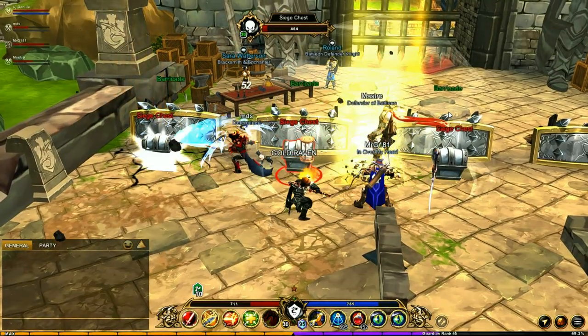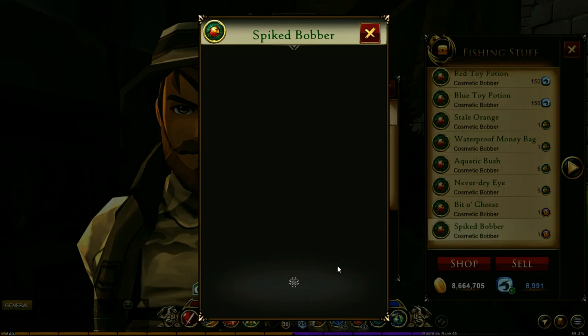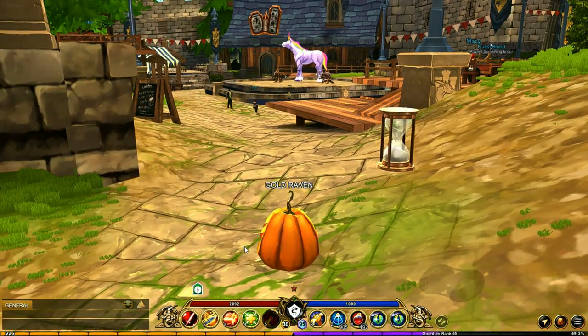You might get it right away, or you might have to run the siege several times before you get it. But eventually you'll get the spiked fragment, which will then give you access to the spiked bobber. If you are having trouble finding people to do the siege with, I would suggest trying it in the red server because that is the most popular server and I had no problem finding a match there. And that is it for this video. Hope you guys enjoyed. Thanks for watching. We'll see you in the next one.